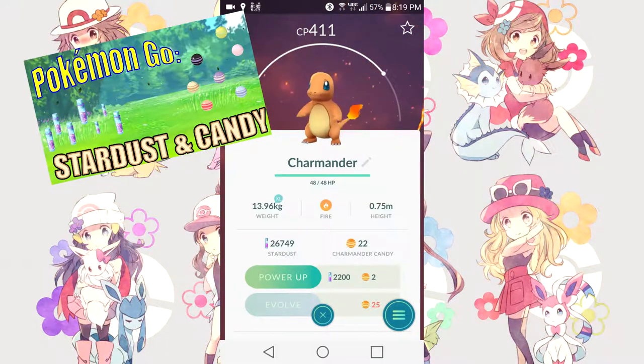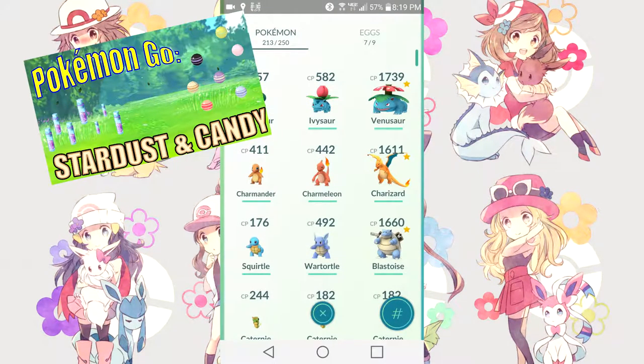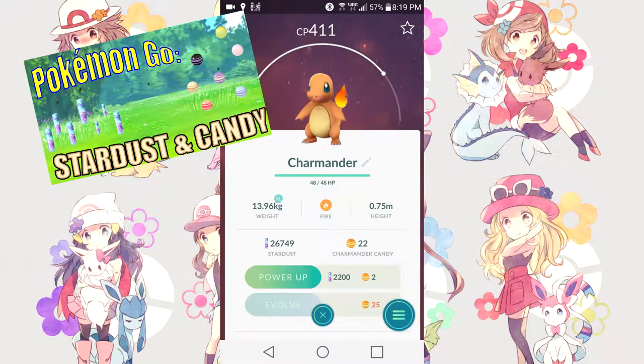How to get Stardust: you get 100 Stardust for capturing every single Pokemon. When you hatch an egg, you also get Stardust, and it is randomized but can be well into the thousands — it's a great way to earn Stardust. To check the Stardust and candies you currently have, go to your Pokemon list and click on one of your Pokemon. It will show you how many candies you have for that specific Pokemon and your total Stardust.